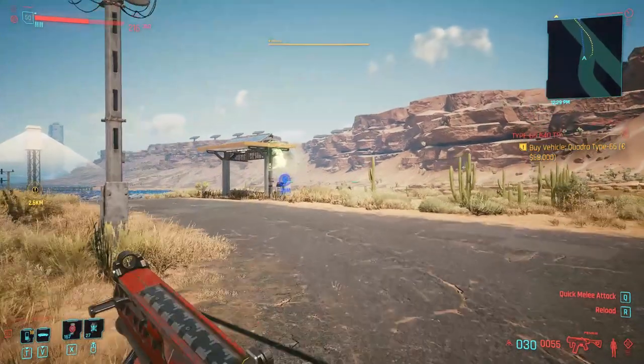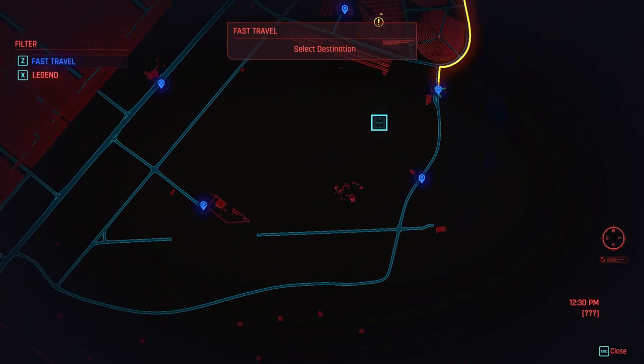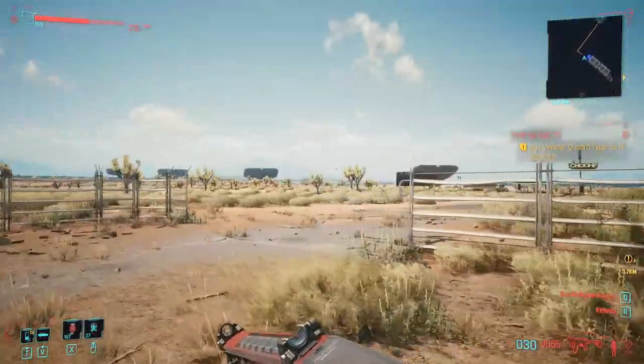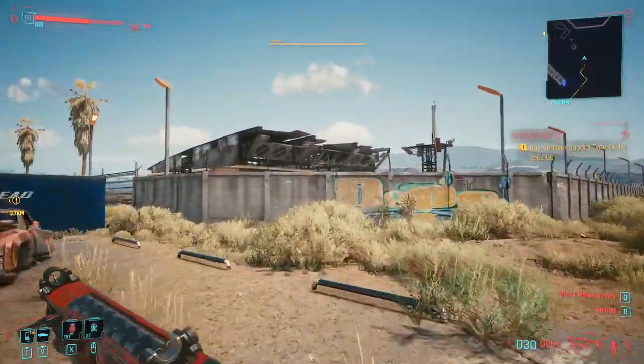Here you can see me taking the first travel point to the airport. I'm stepping there and landing at the airport right now. Once you are there, you're going to see a tower — the airport tower. It's very easy because it's the only tower there.